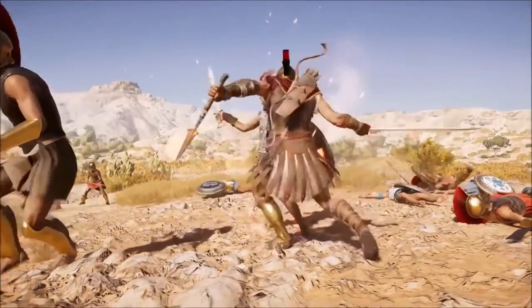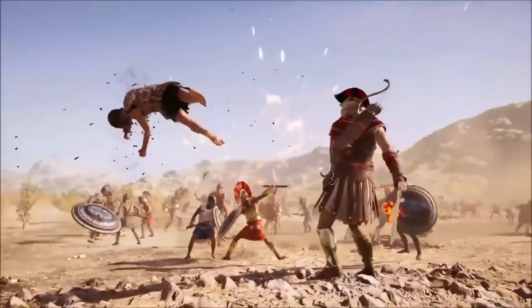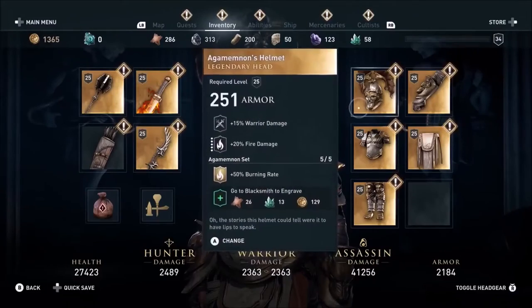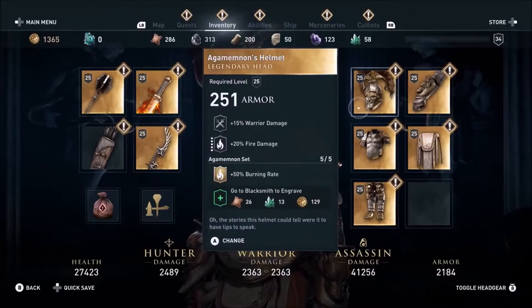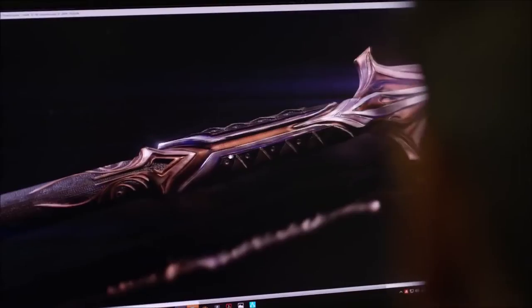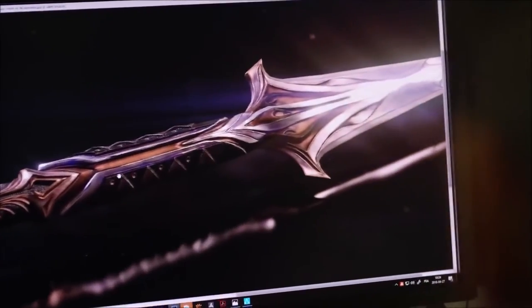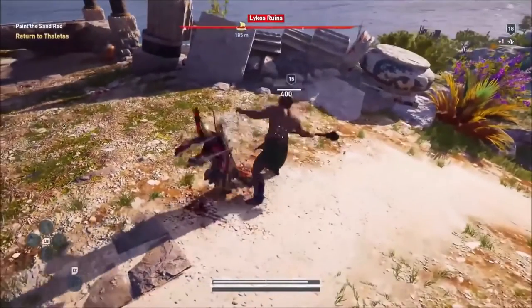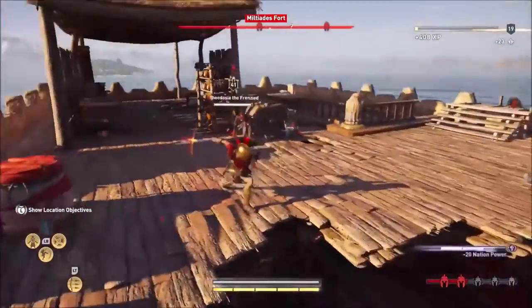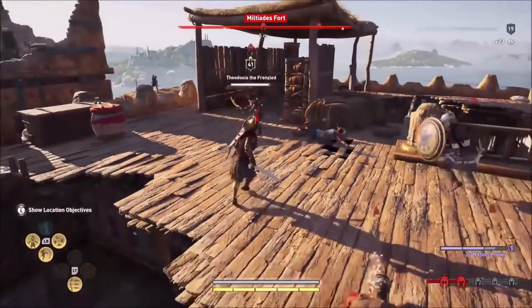Regardless of how you map the abilities or which weapon you wield, you will always have a strong aesthetic true to a Greek warrior. There are two weapon slots, a bow slot, and five gear slots on your character — all of which can be upgraded at the blacksmith to your current level. You're the only character in Ancient Greece with a first civilization artifact, but there are mercenaries and strong Spartan and Athenian enemies to challenge you constantly. With the RPG progression, you'll face enemies at a higher level than you.